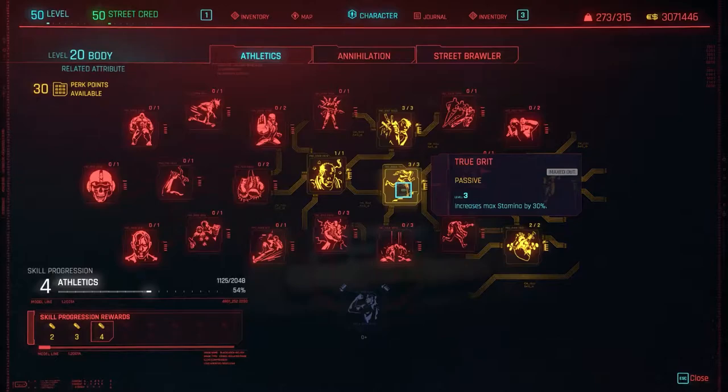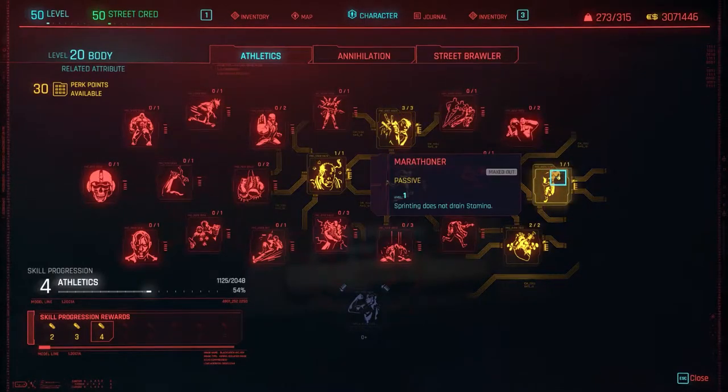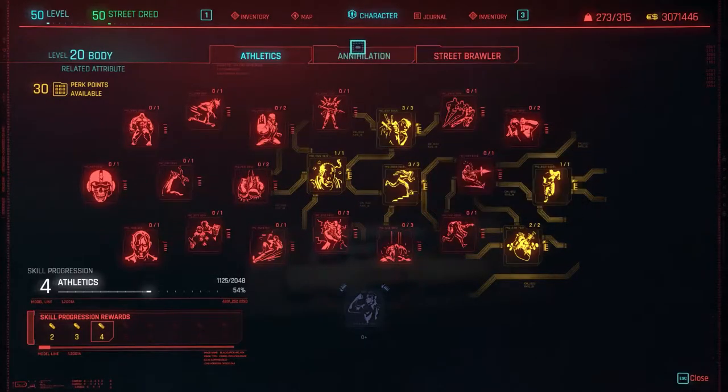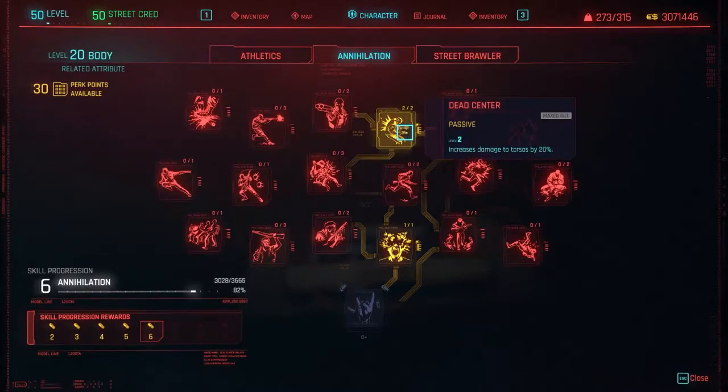For body, you'll also want to make sure you have the following perks. In Athletics, make sure you have Marathoner so sprinting won't drain stamina, Regeneration so your health can slowly regenerate during combat, and True Grit, which increases max stamina by 10%. In Annihilation, make sure you select Dead Center, which increases the amount of damage you can deal to an enemy's torso. Really, any perk that increases weapon damage is worth investing in.